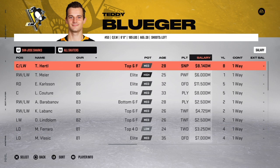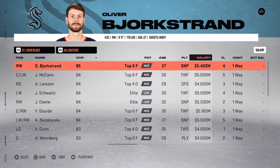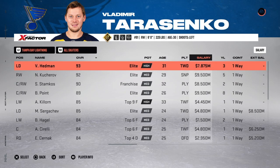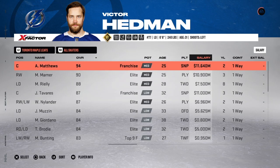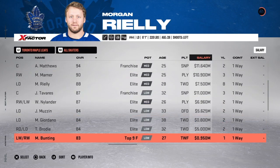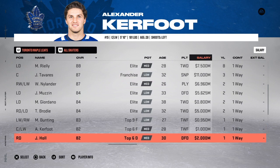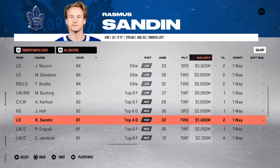San Jose Sharks — no changes there. Seattle Kraken — no changes there. St. Louis Blues — no changes there. Tampa Bay Lightning — you don't have to make any changes, but I would recommend dropping Brent Seabrook. Toronto Maple Leafs — one change here where the salary of Alex Kerfoot will be reduced from 3.5 million to 1 million, clearing up 2.5 million. I also went ahead and added the Rasmus Sandin contract and added Zach Aston-Reese to the team.